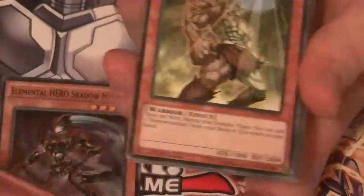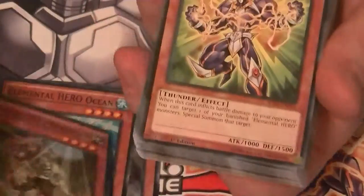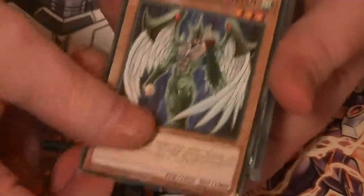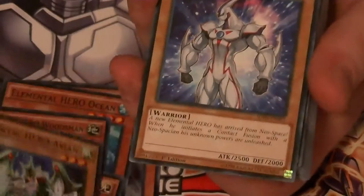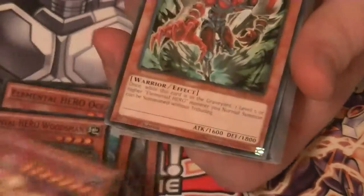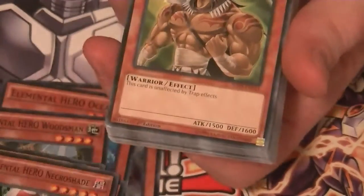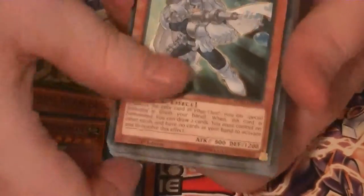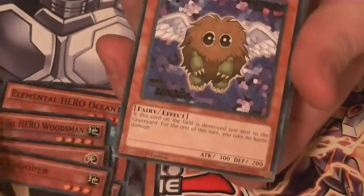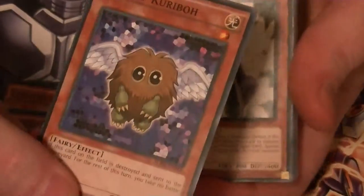You've got Ocean, Woodsman, Voltic, Hero Heat, Avian with the original artwork, and same with Neos. Neos Alias, Blade Edge, Necro Shade, another Wild Heart, Bubble Man, Grand Mole — one of the best Neos monsters. You got your Honest, Card Trooper, good old Winged Kuriboh, because what deck's complete without a Kuriboh? Summoner Monk, Homunculus the Alchemic Being.